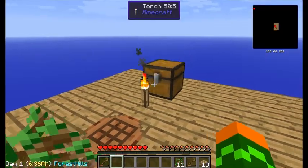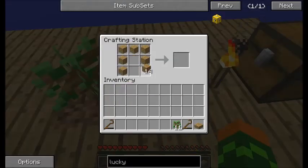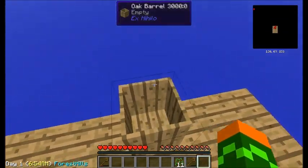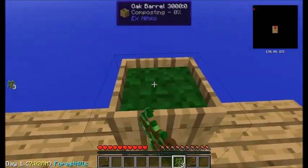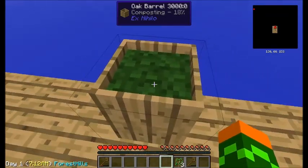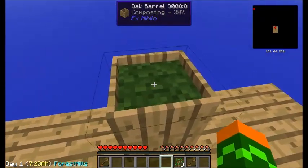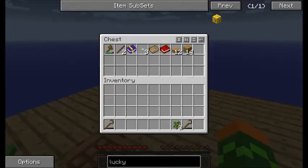To make dirt, you need saplings, a slab, and wood — you make it like this. There's one barrel. Put it down. To get water, it rains and fills this up. Or, you can put eight saplings in. And you can see right there it says it's making dirt. When that gets to 100%, we can have precious dirt, so we can make more and more trees.